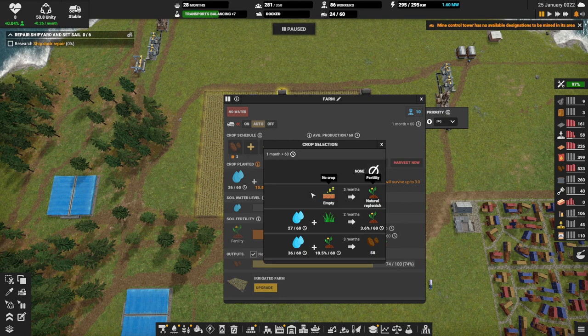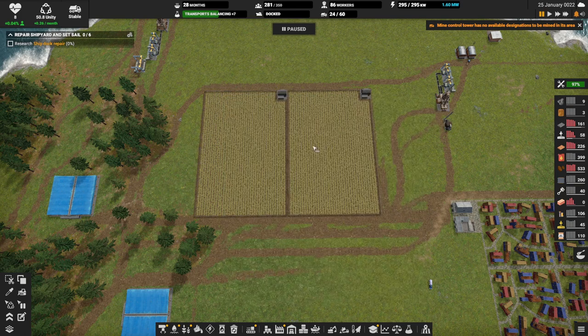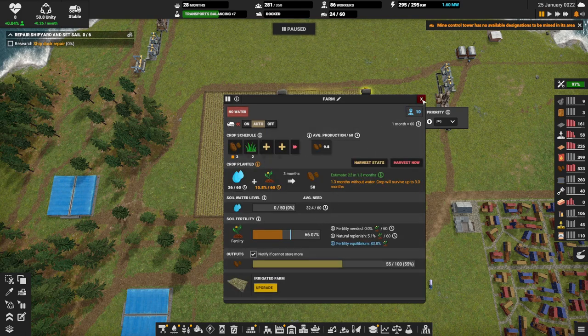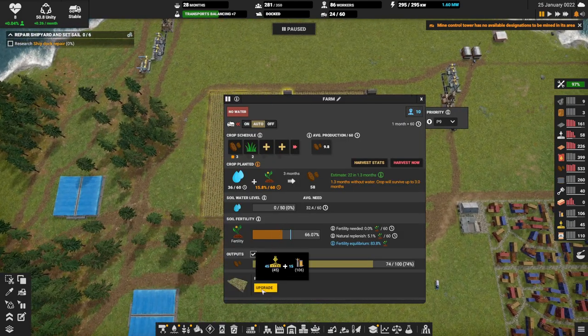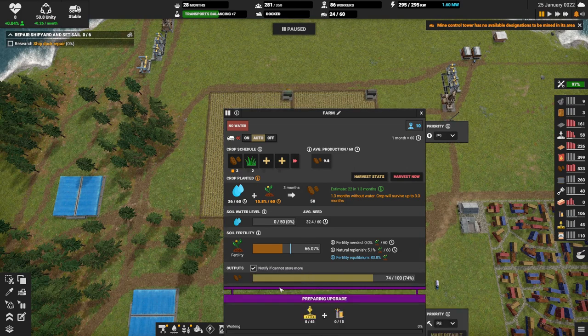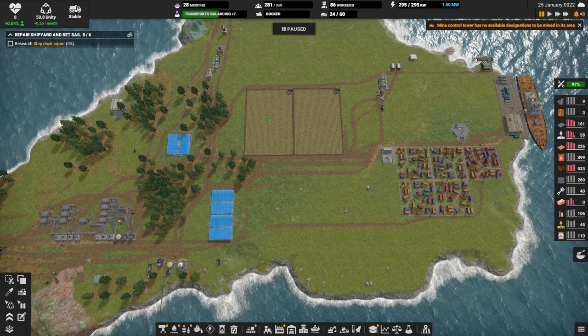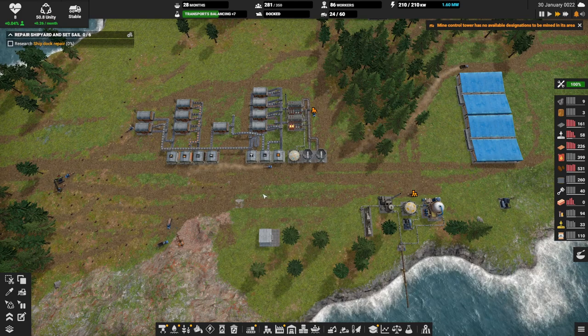I think it's not a bad idea to switch this with green manure to keep the salt facility up. And we have enough water, so I think it's also maybe not a stupid idea to make an irrigated farm. But I'm going to only make one for now, because it costs a bit. Let's unpause and see what we get.